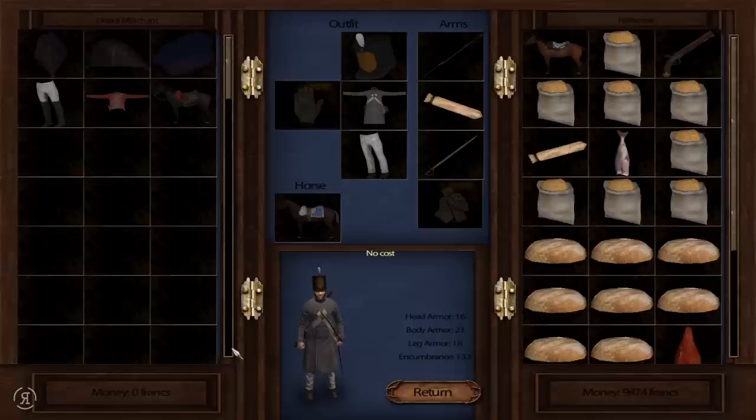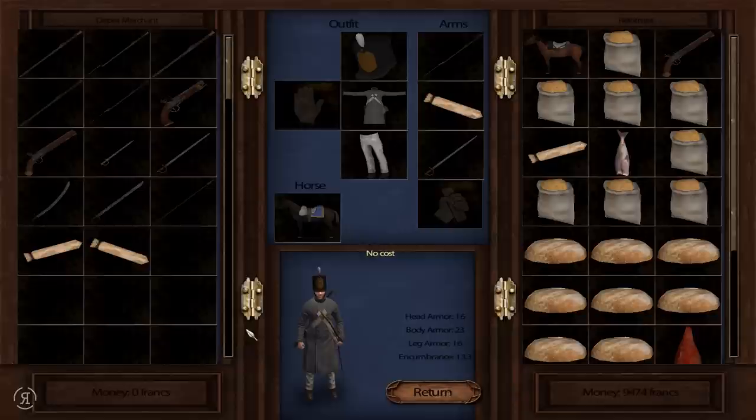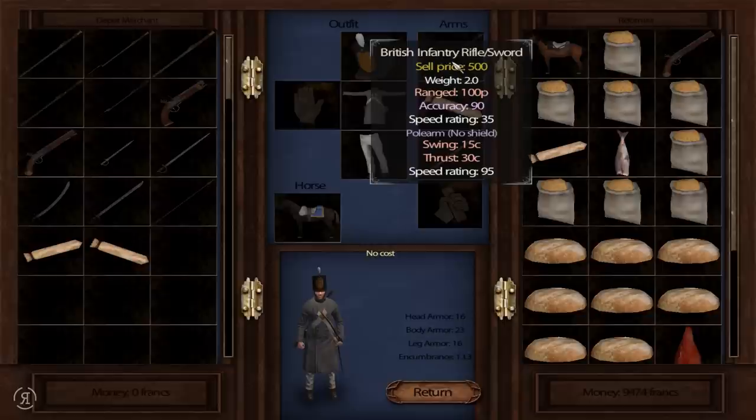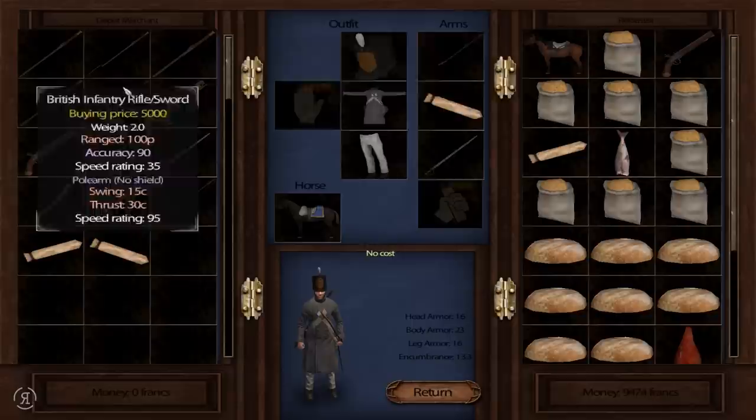You can even go for cavalry - you could be a dragoon guard if you wanted to. You could even get a horse from here, which I don't exactly need because I've already got one, but if you do need one you can always come to the military depot and get one very easily. Now the armorer gives you an India-patterned service musket. I already have a British infantry rifle slash sword, and I'm not entirely sure how that's going to work - I haven't used it yet in combat. We do have a British infantry rifle - that is insane.